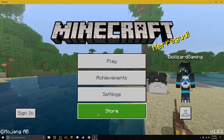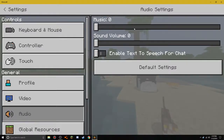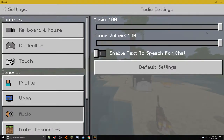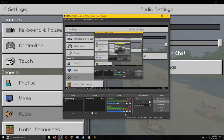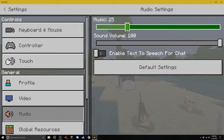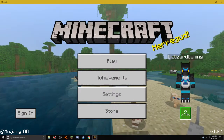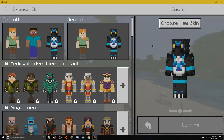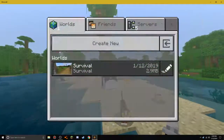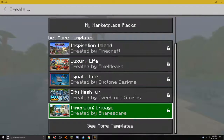This obviously loads a heck of a lot faster than normal Minecraft. I'll turn the game audio up and music on here and down a little bit. This is actually pretty freaking cool. I have my skin here. Let's go. I already created a new world — I'm going to be creating a new world for this.